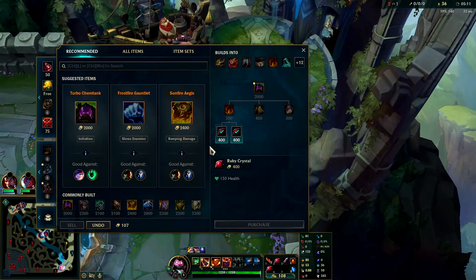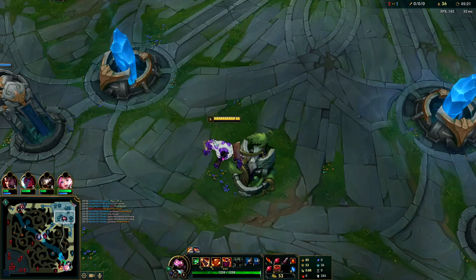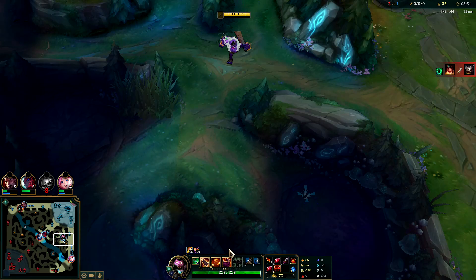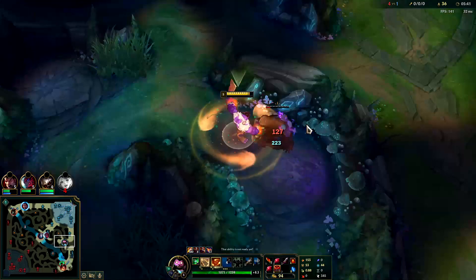For first item, you normally want to go Chem Tank — it's safer. If you're really far ahead or if you're going to have to one-versus-nine, you actually go Stridebreaker. Here's my item set: it's these items, and yes, of Chem Tank or Stride you have Plated Steelcaps or Swifties, and then you have all these optional items. This game looks like it's going to be rough — Thresh and Sivir are getting a pretty strong early lead.